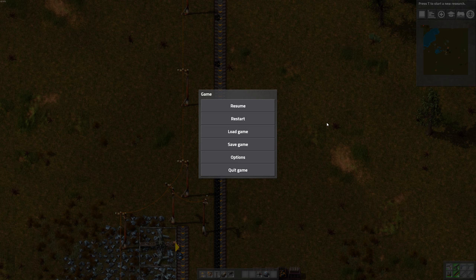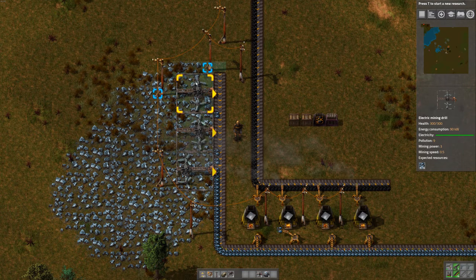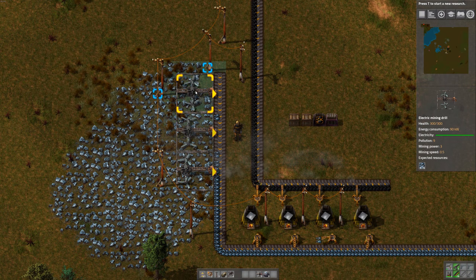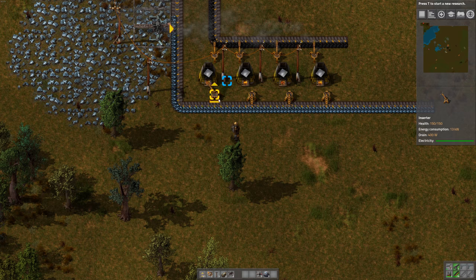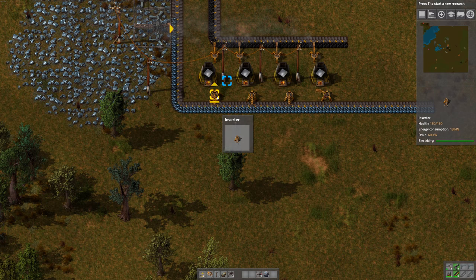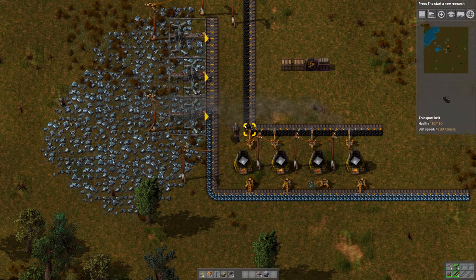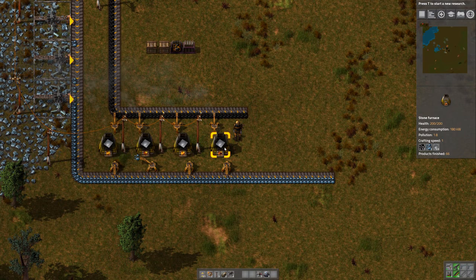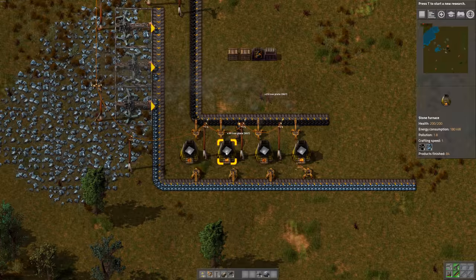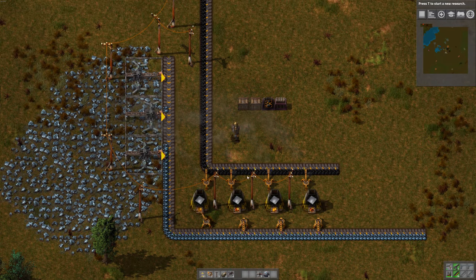Hey gamers, it's Wintermute here from Grind This Game, continuing on with Factorio. Since last game I slightly rearranged this mining operation down here. I have these electric mining drills dropping onto a conveyor belt, and then these little inserters pick up the ore and put it in the furnaces. On the other end I have inserters taking coal and putting them into the furnaces to keep them fueled up.